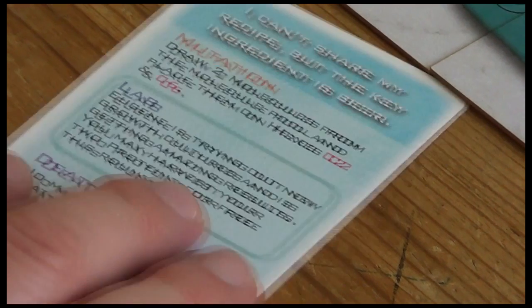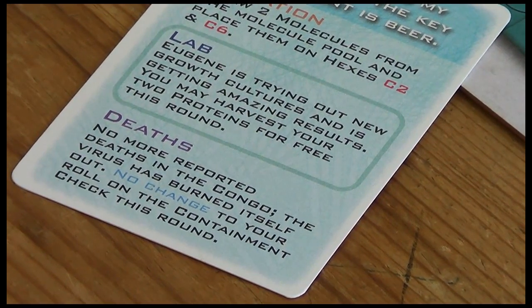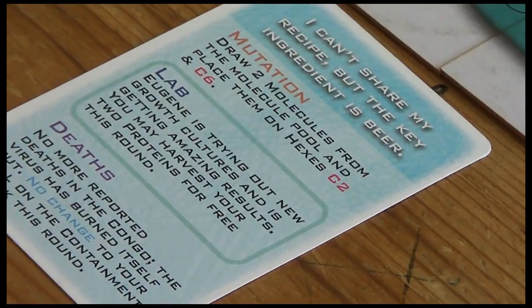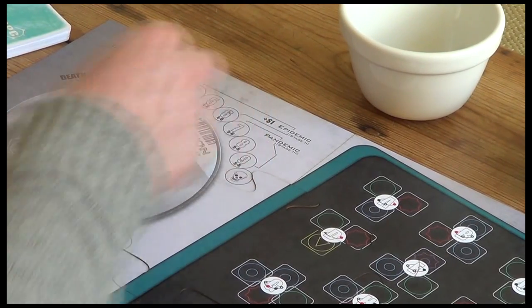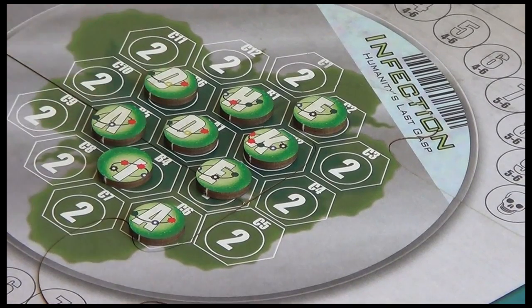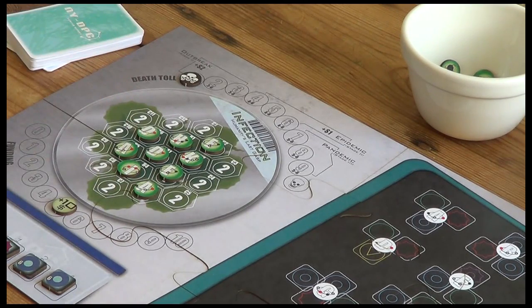First thing we do is grab a status report card, which dictates the course of the turn. This one says - I can't share my recipe but the key ingredient is beer. It has three sections: starting with mutation, it says draw two molecules from the molecule pool and place them on specific hexes - C2 and C6. I draw a molecule at random: it's an E molecule on C2, and an A molecule on C6.